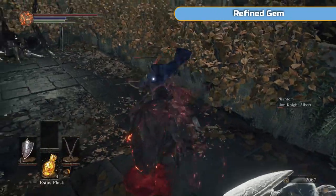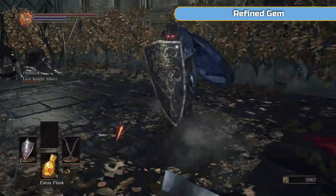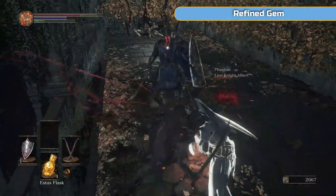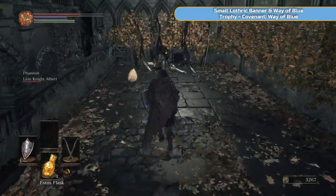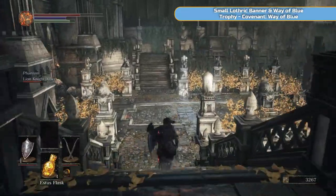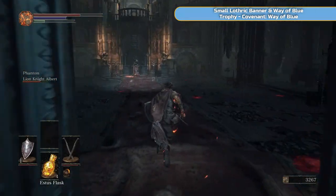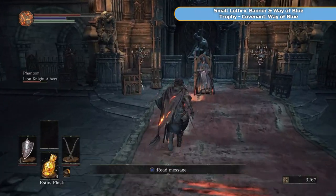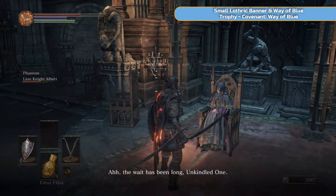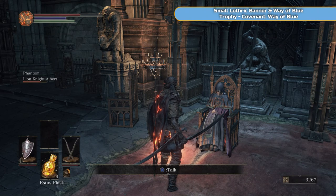This guy has got red eyes, which means he's a lot more difficult. He has a lot of health and hits pretty hard. Anyway, he drops the refined gem — so that is why we've killed him. That is another infusion we're going to use later on, so we do need that gem. The refined gem is for quality builds — somebody who's concentrating on both Strength and Dexterity at the same time. We're not going to use that one.